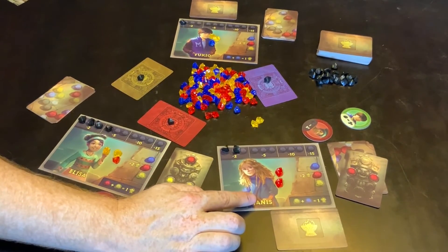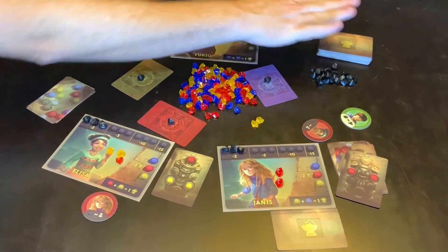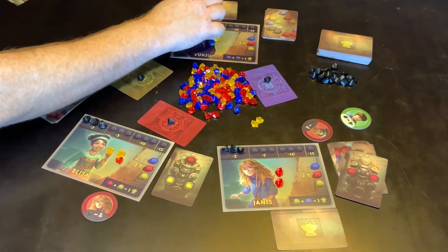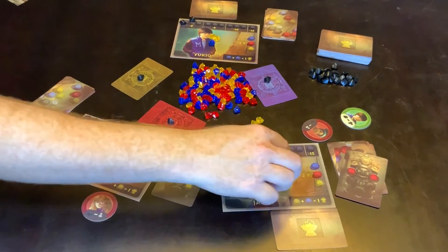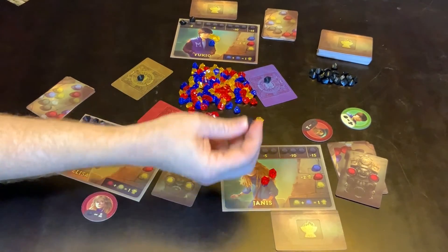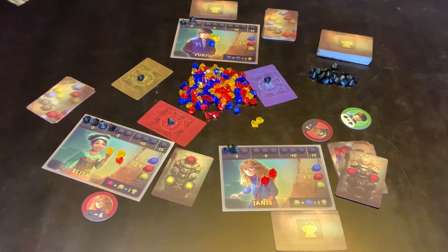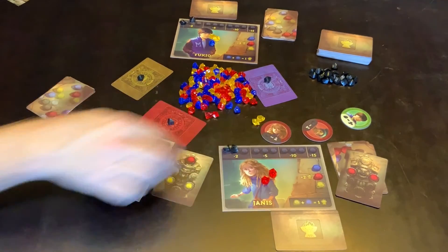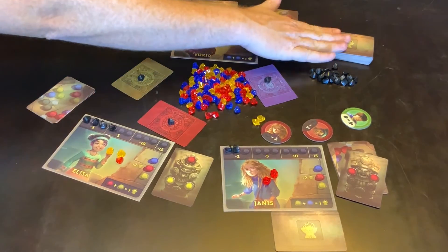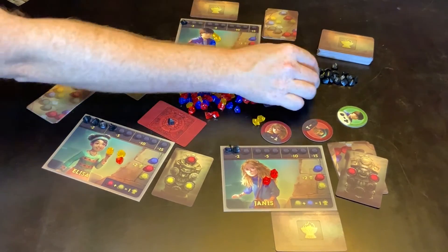The person who accused you of lying — which was this person — will give you one thing. Because there's only one person accusing of lying, none of those artifact cards get touched. Each player who believed you, which is him, will take one of the cursed stones from that pile. Now let's imagine that she told the truth instead: if you told the truth, you add the jewels to your stash. You then give one of your cursed stones to each player who accused you of lying. If at least two people accused you of lying, you would gain the artifact cards. Each player who believed you would then discard one of their cursed stones.